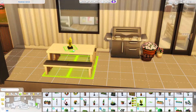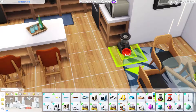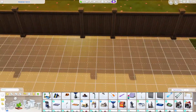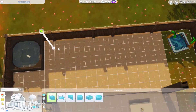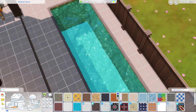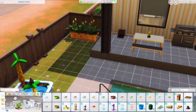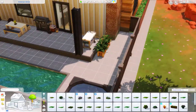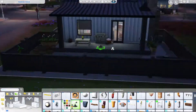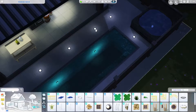Here we are in the backyard. I decided to give them a dog — there was a big open space so I plopped a dog bed there. I gave them a kind of skinny lap pool and a hot tub, since they're a young couple. I put no actual landscaping on this lot — just planter boxes, two more in the backyard, plus trash cans. I also gave the dad a woodworking station so he can gain that skill.